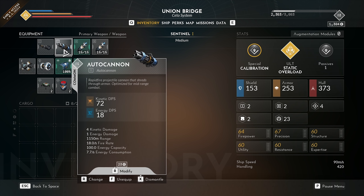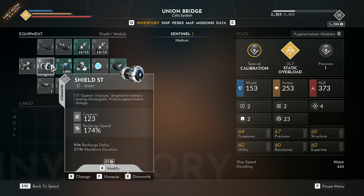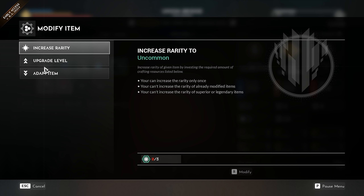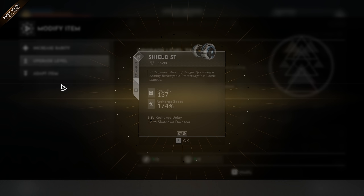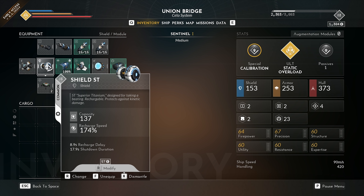Just for the sake of testing, I dismantled everything in my inventory. We could increase the level of our shield — it went from its base capacity to 137, and the stats changed ever so slightly. And now we can't modify it again.